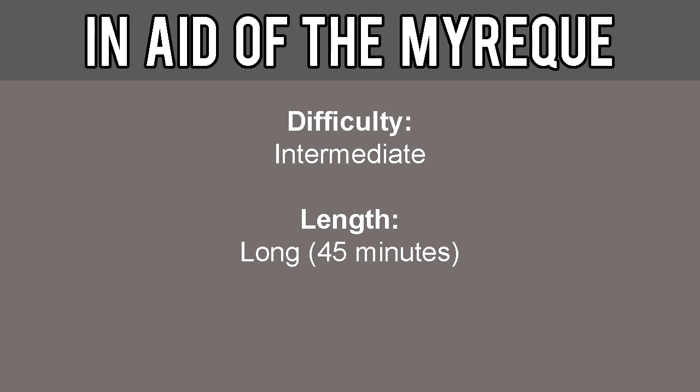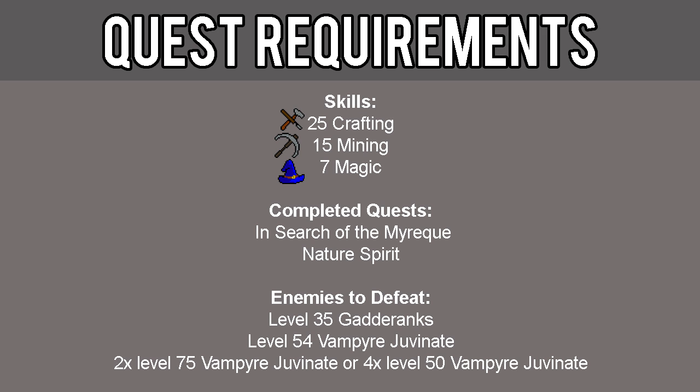Hello everyone, PixeledMonk here and welcome to an Old School RuneScape guide showing you how to complete the quest In Aid of the Myreque. This quest is considered intermediate difficulty and is long length, about 45 minutes long. The requirements for this quest include 25 Crafting, 15 Mining, and 7 Magic.